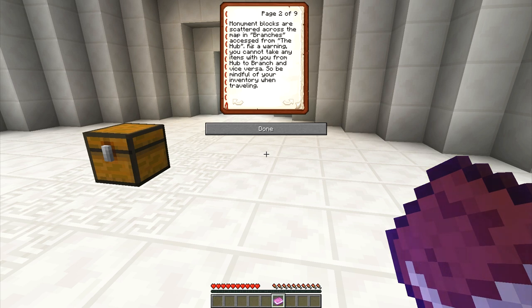Monument blocks are scattered across the map and branches accessed from the hub. As a warning, you cannot take any items from the hub to branch and vice versa. So be mindful of your inventory when traveling. There is also a bonus room where you can take a color if the challenge is too difficult for you, but you may only pick one. Be careful of which color you choose if you decide to take the freebie.